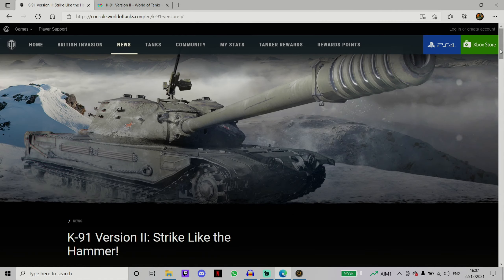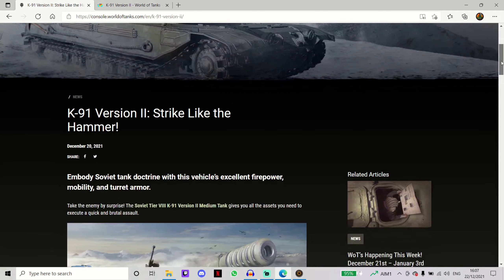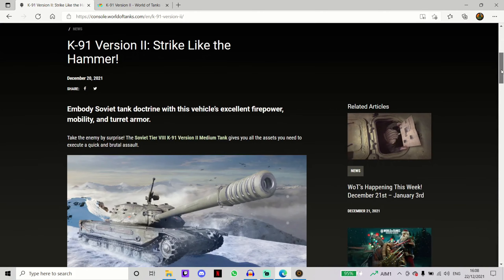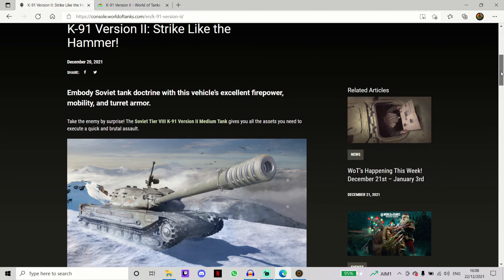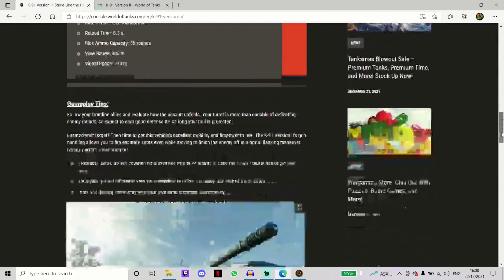Hello everyone, welcome back to the channel. I'm Robbie O'Reino and in today's video we're going to be taking a look at the recently released Soviet tier 8 premium medium tank, the K91 Version 2. I'll tell you what this tank costs, show you the tank statistics, my equipment and commander setup, and then we'll head off into some gameplay. I'll try and show you what this tank is capable of.